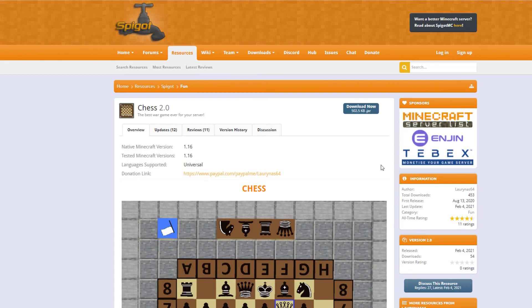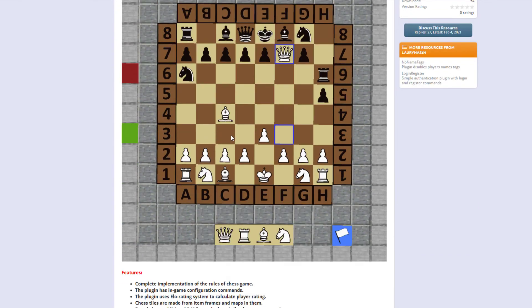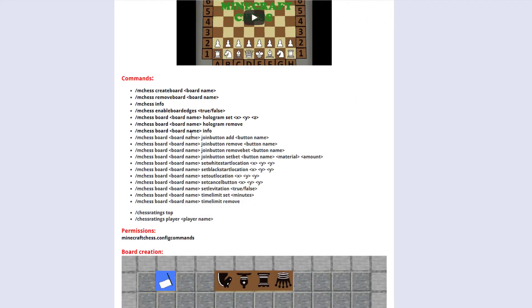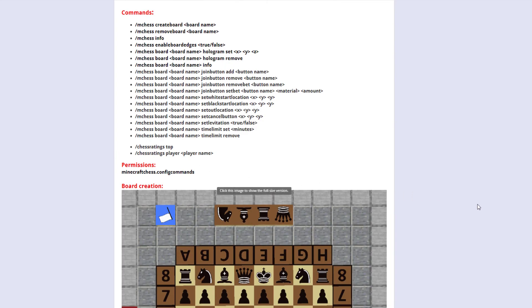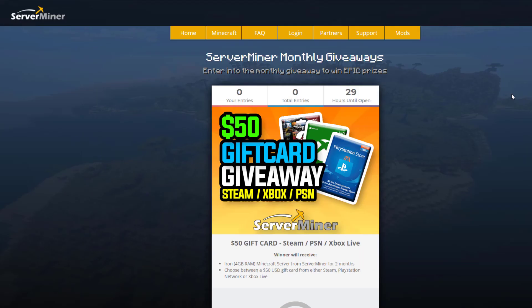Here we are on the Spigot page. You can see it's updated to 1.16, updated at the start of February. We've got a picture of a chess board, some features, all of the commands used to set up the board, and then the permissions. If you need any help you can contact the developer.